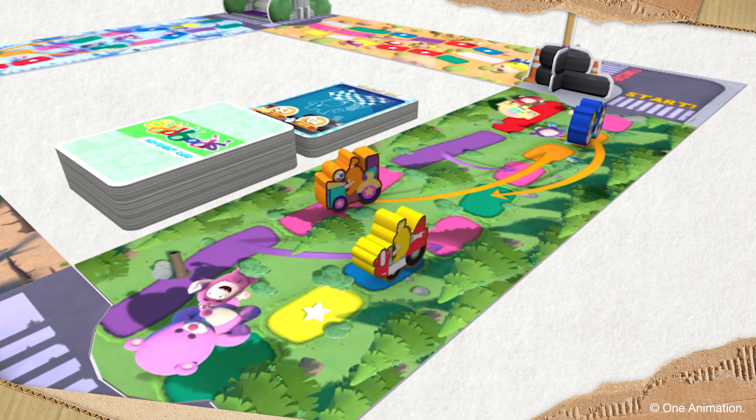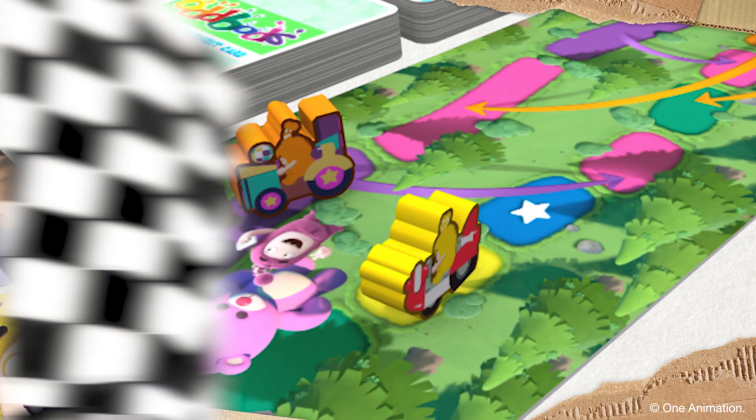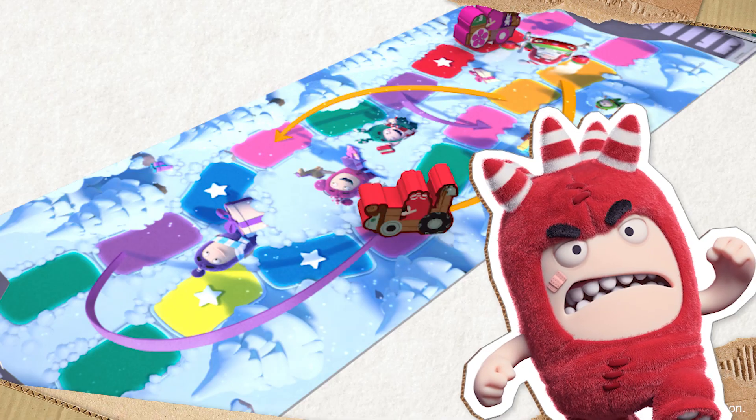And they're off! Bubbles picking up an early advantage as she goes over the yellow space to get an extra card. It looks like Fuse has run afoul of Stickler Jeff's rules, and he's having one of his famous tantrums.